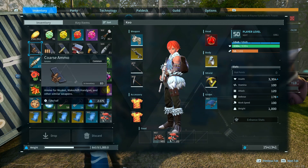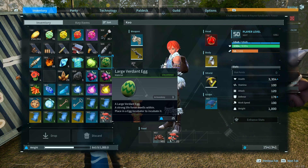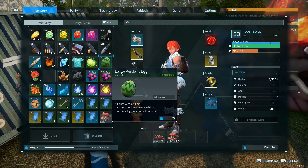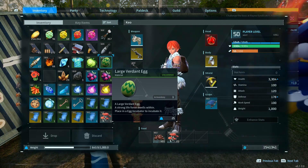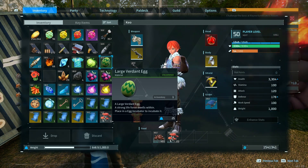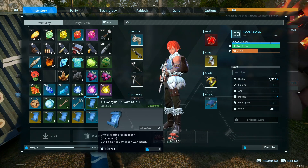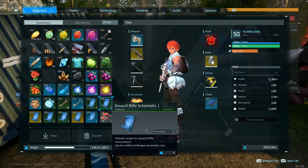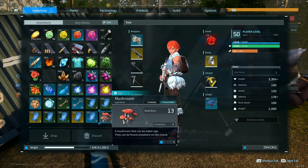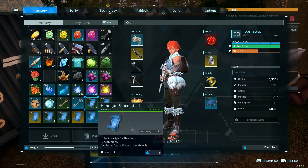Next up, enhanced stats. There's a bunch of stats that you can level up and customize: health, stamina, attack, work speed, and weight. I would highly recommend upgrading your weight and health, as you're going to be carrying a lot all the time, so extra carry weight will be very beneficial. How much you want to invest is up to you.